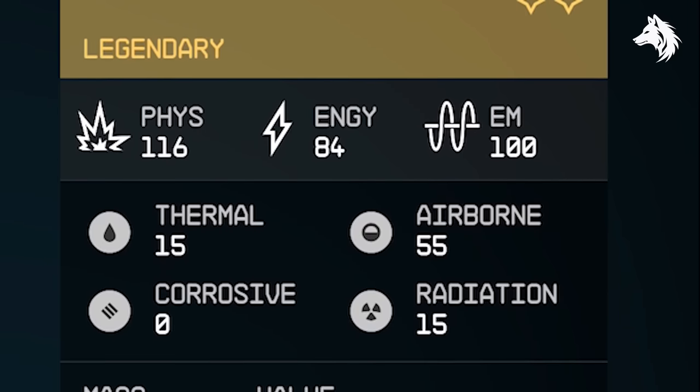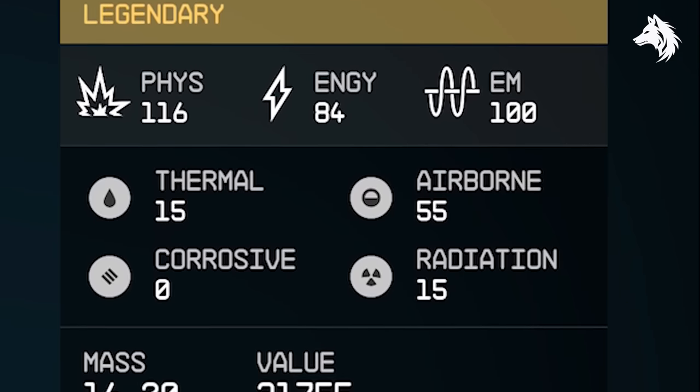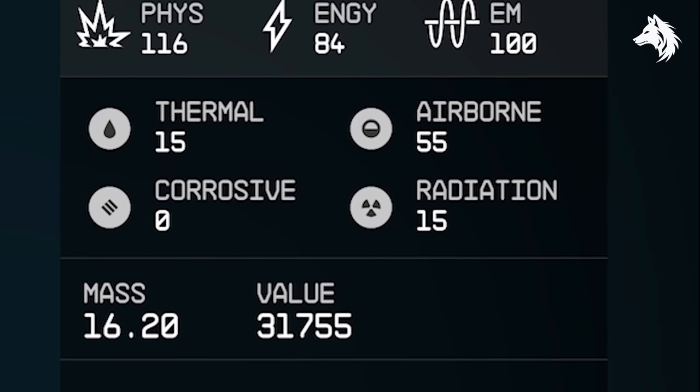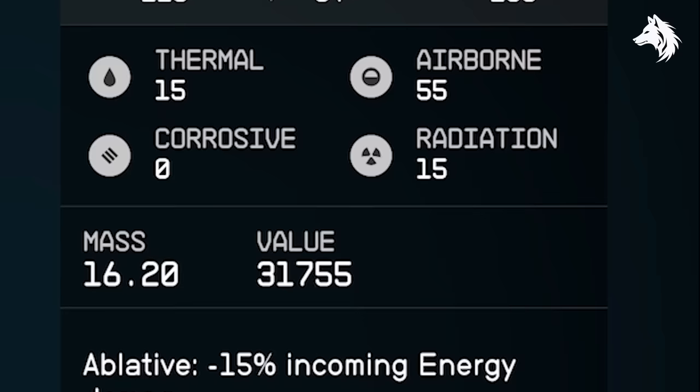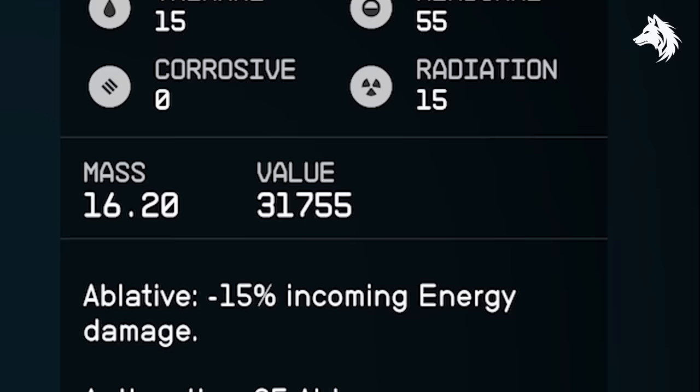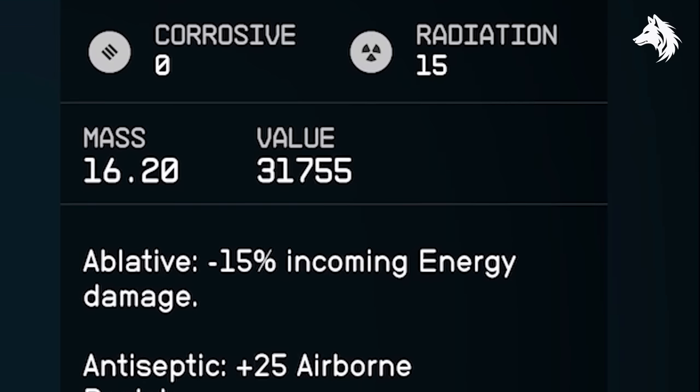Armor in game has several stats including ballistic damage resistance, laser damage resistance or energy, electromagnetic damage resistance, and elemental damage resistances. You also have perks which are based on rarity — you get none on common, one on rare, two on epic, and three on legendary.